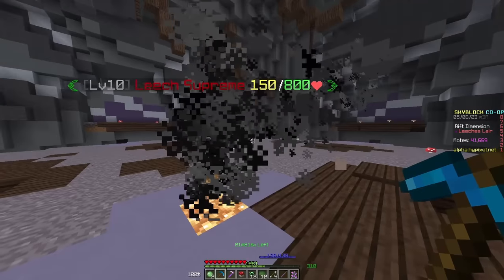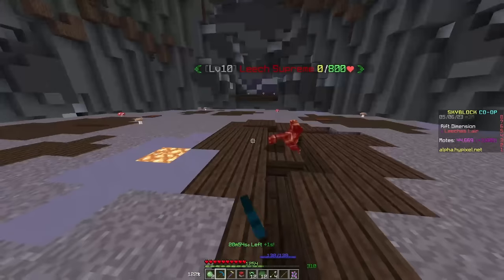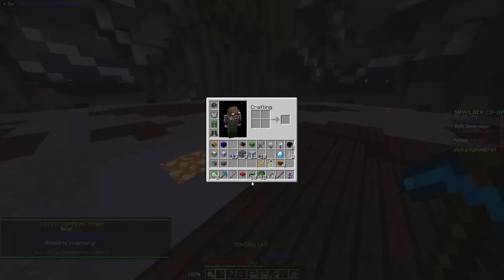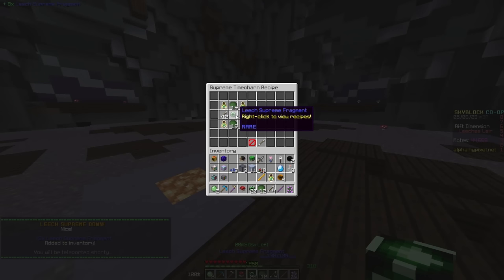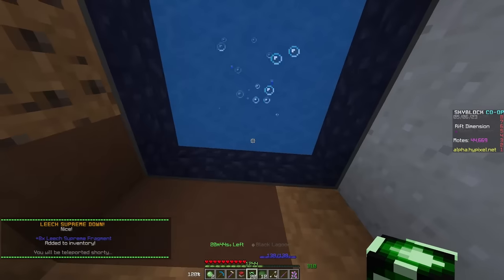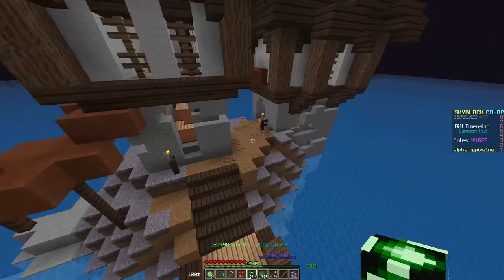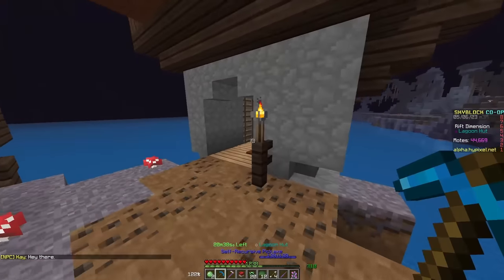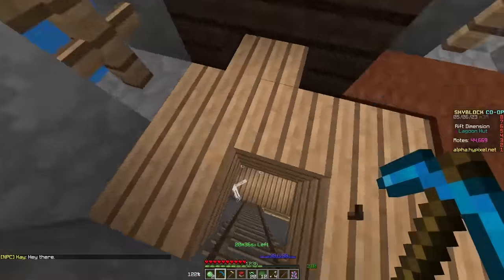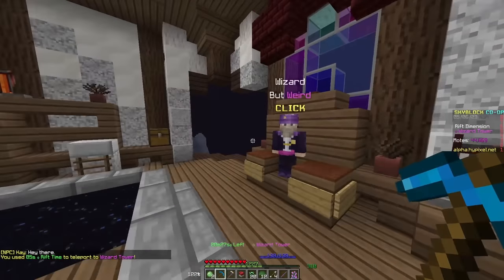We can see his final phase now with 150 health left. We just sort of slap him around a little bit, and he's defeated — we get the Leech Supreme Fragments. You'll have enough for the time charm the moment you beat him for the first time. You'll be launched out to the Lagoon House, take the warp back using the eye in the basement, and then go to the Intruder to complete it.